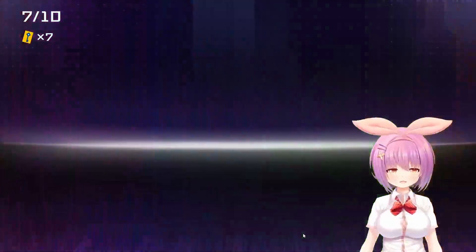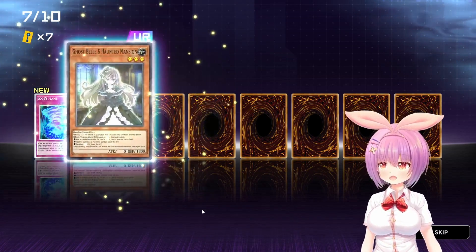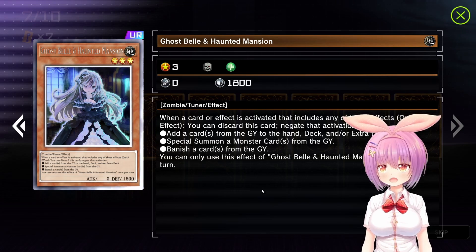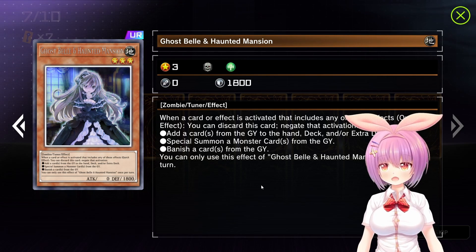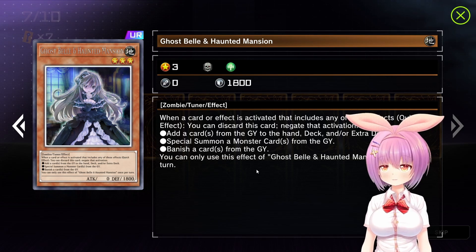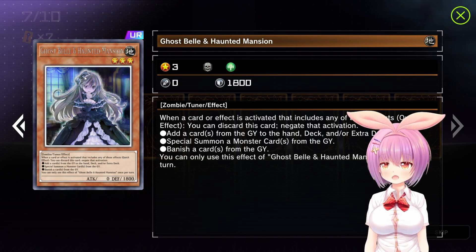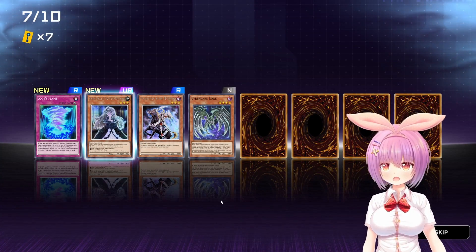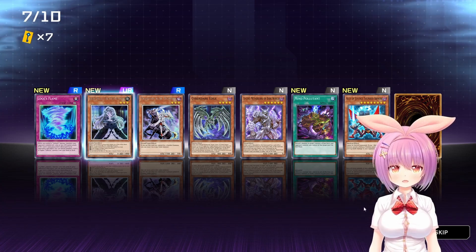Alright, pack number seven. We're getting really good stuff - these packs are very friendly. Loge's Flame. Hey, look at that - oh, and it's fancy! Ghost Bell and Haunted Mansion. When a card or effect is activated that includes any of these effects, you can discard this card and negate the activation: add a card from the graveyard to your hand, deck or extra deck; special summon a monster card from the graveyard; or banish a card from the graveyard. Ultra Rare and in the fancy - kind of like an Ultimate Rare. That's kind of neat. Phantom King. Cyber Dark Edge. Lucent Netherlord of Dark World. Mind Pollutant. Ally of Justice Thunder Armor.